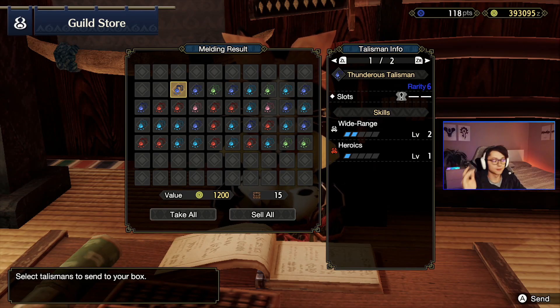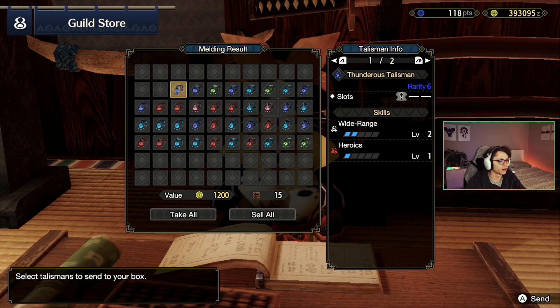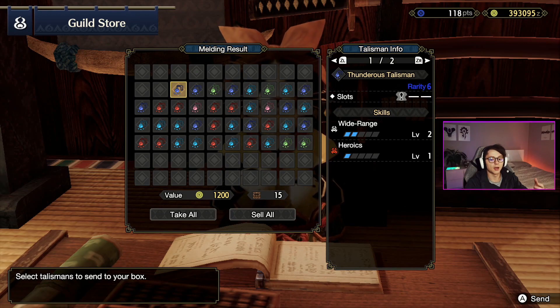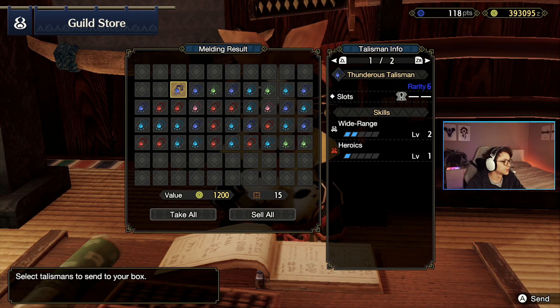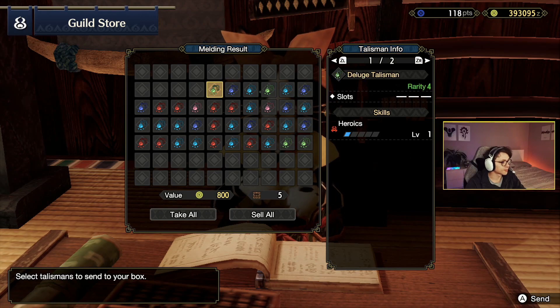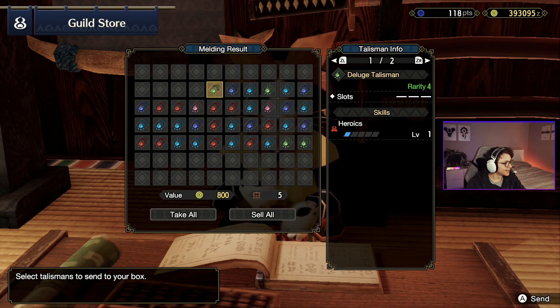Not enough points into wide range, and heroics doesn't really get used that much — you could definitely get a better skill in that slot. We are looking for some really high roll talismans at this point. We're not looking for garbage. I'm lucky enough to have my build almost complete so I'm looking for the perfect talisman at this point. Moving on: earplugs, heroics — literally nothing special, they're good skills but I don't need them. Level 1 heroics, no jewel slots — this is possibly one of the worst talismans of the entire batch.